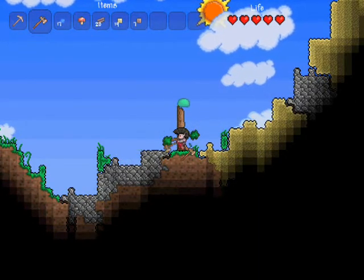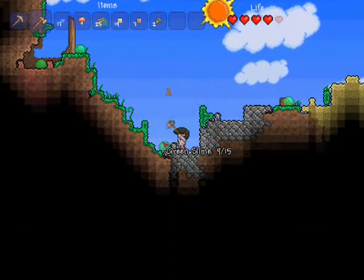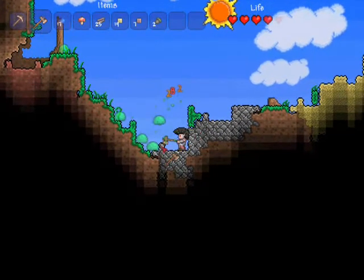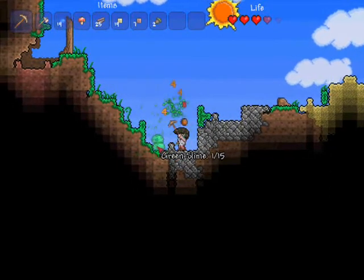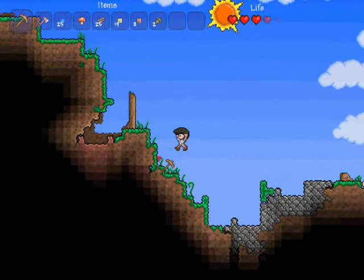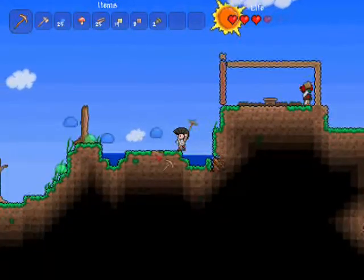Try not to die from slimes because you can't use anything because you don't have a bow yet. Actually, we can both use the axe and pickaxe. Oh god, I'm getting mobbed — there's like seven of them. I'm gonna make a little dirt shelter if you don't mind. Made it out of half clay. That's beautiful. Thank you, I tried my best.